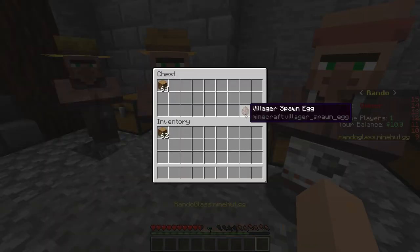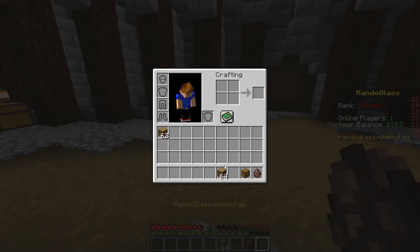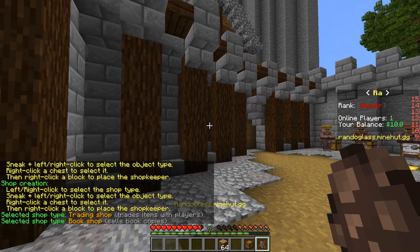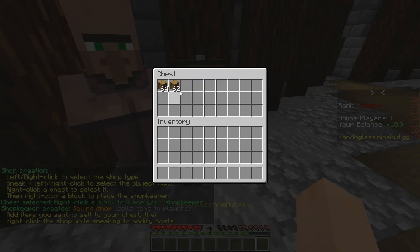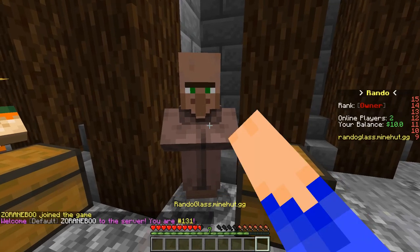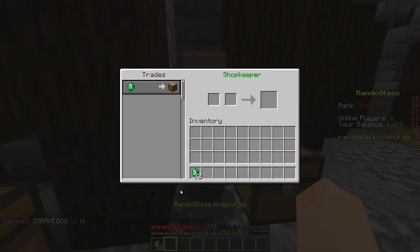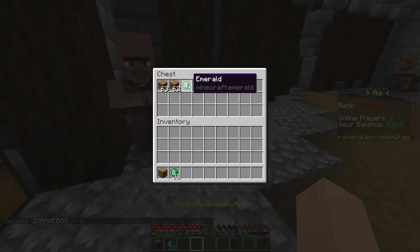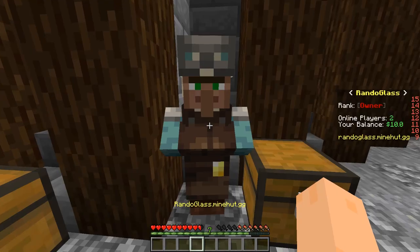The next shop is the selling shop. What you're going to need here is only whatever you want to sell — it could be any block. And then, of course, a chest and a villager spawn egg. As we did before, we right click the air till we see the selling shop, then we place the chest, right click the chest, and place our shop. Now we go into the chest and place whatever blocks we want to sell. Then we sneak right click him and select what we want to sell it for — let's just do one for one. When someone comes up and has some emeralds, they can right click and buy some oak logs from you, and their emeralds actually get put into your chest. Same goes for this one — you can change whatever you want with them.